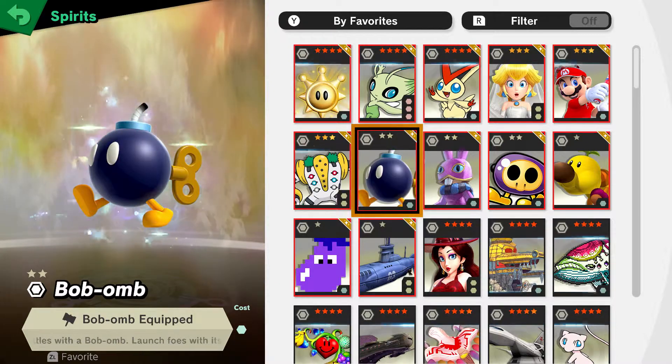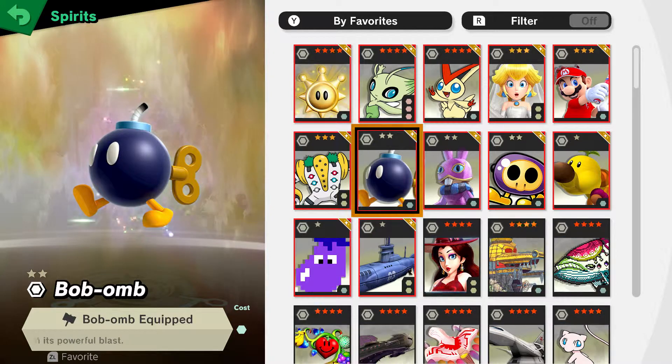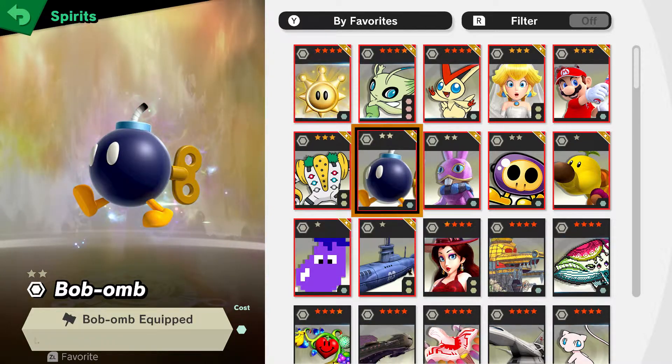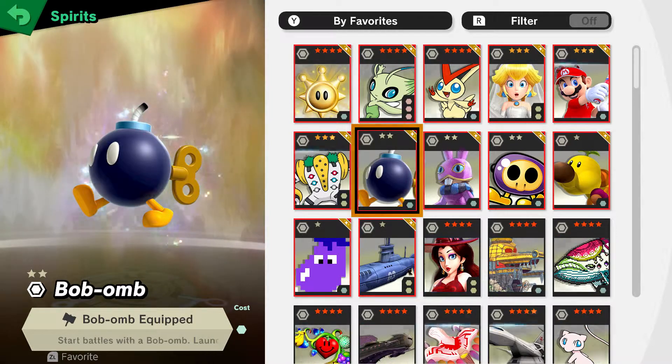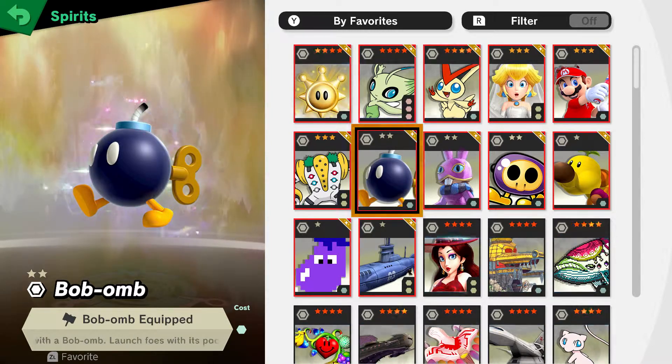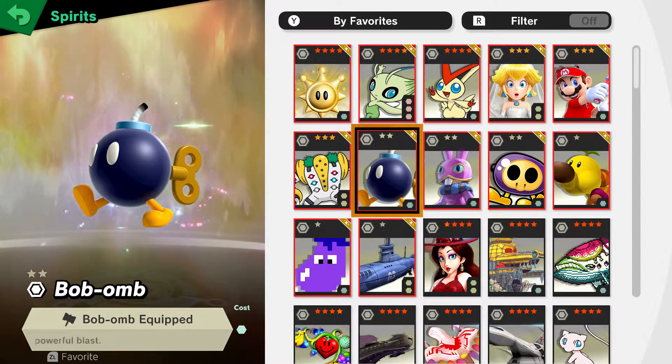Now you have the Bob-omb. With the Bob-omb, you start with the Bob-omb equipment. This does do a lot of damage. Sadly, the only bad thing about this is that if you don't attack your enemy, this could be a waste of a spirit slot.